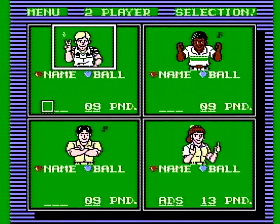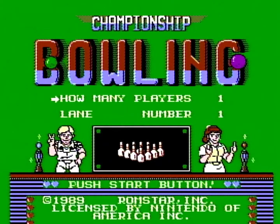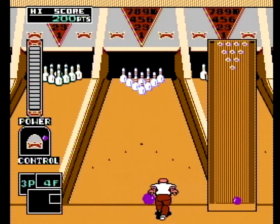You can choose between four bowlers to start, each with slightly different attributes as shown in the manual. One is left-handed, one is right-handed with a mean hook, one is really strong, and one is adept with the lighter bowling balls. Next you choose the lane you want — there are five different lanes total, and each is said to be a little different in terms of how the ball behaves on it according to the manual, though I didn't notice a giant difference between the lanes personally.